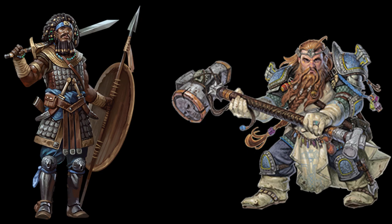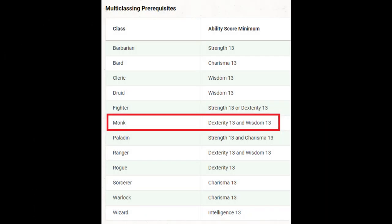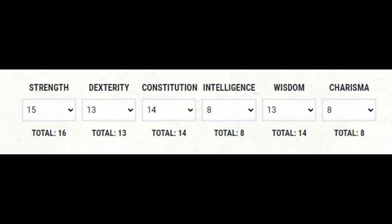Something that got me from left field: the multiclass requirements of monk require a 13 dexterity and wisdom. If I want to be good at Stunning Strikes, then I want more than a 13 wisdom, but I'll also want good constitution if I'm going into melee. But if I'm strength-based, then strength still needs to be my primary ability score. So strength, dexterity, constitution, and wisdom — with Variant Human, it looks like this.